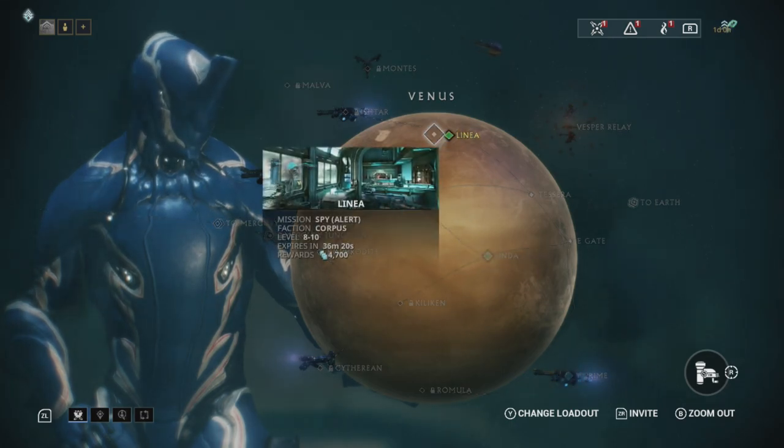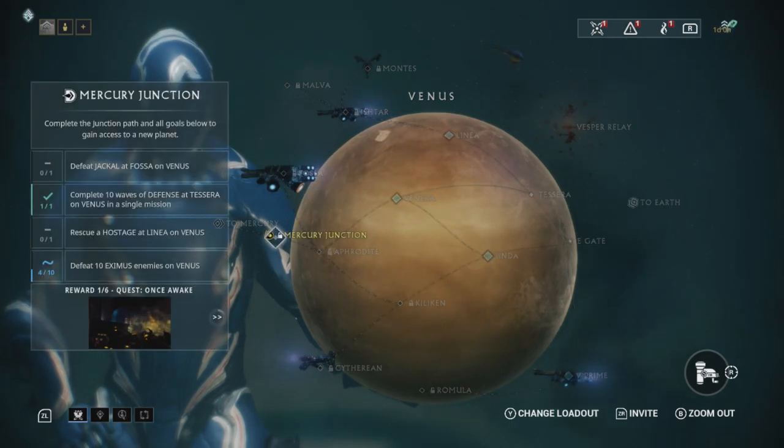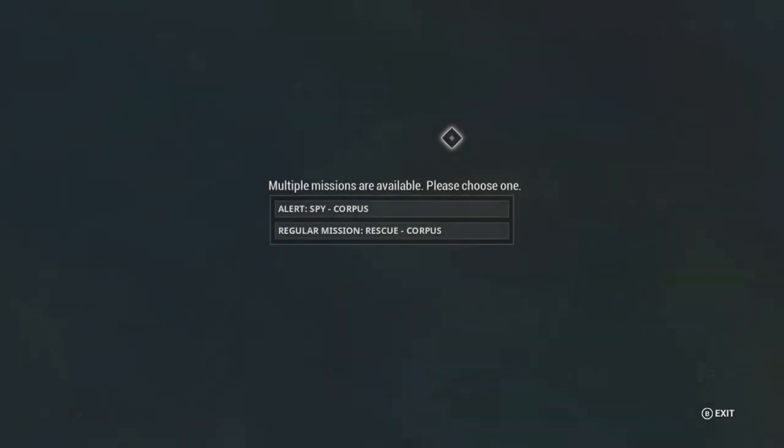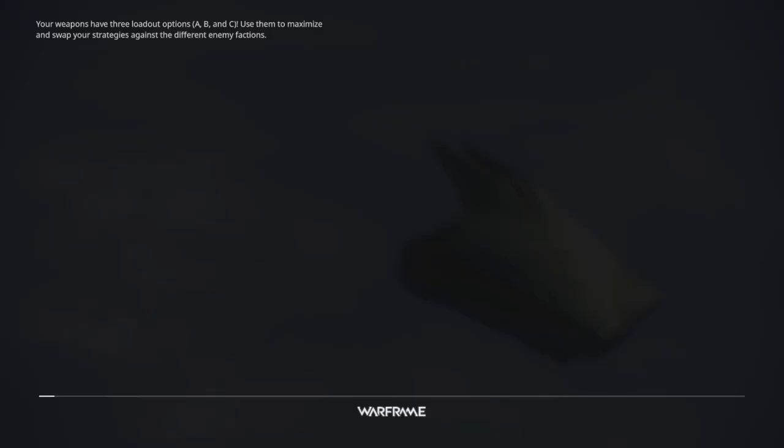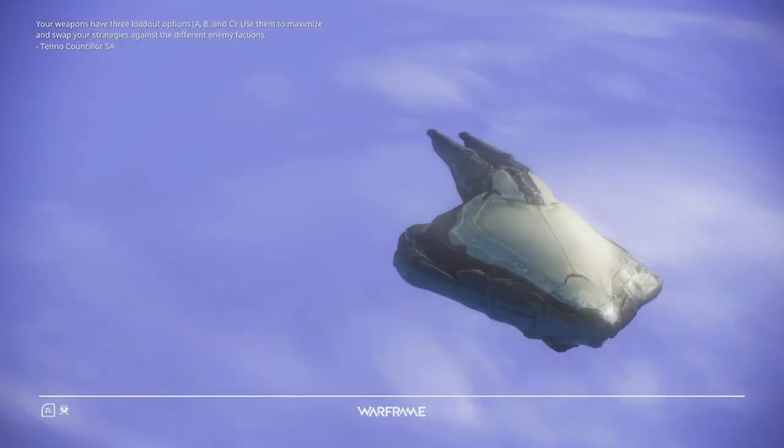Now we can go to Unda, Venera, and Linnea. Linnea is one of the required ones for the junction — we need to do a hostage rescue mission on Linnea. I'm going to select the correct mission this time; I accidentally did the spy mission before. We can talk more about alerts later once we have some more opened up.